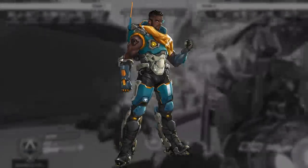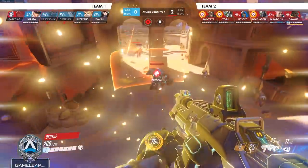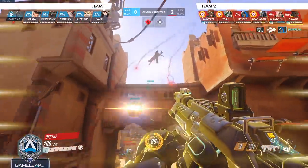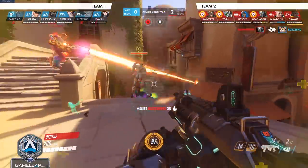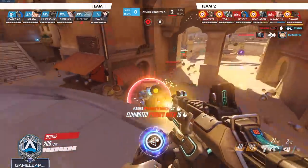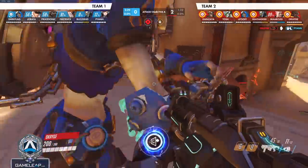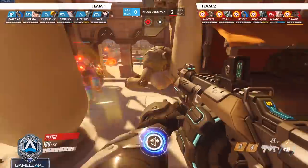Moving on to character number eight on our list, we have Baptiste. With Baptiste, you need perfect timing to maximize his most powerful ability — Immortality Field. Placing it behind natural cover makes it hard for enemies to focus it down. Right as the enemy is pushing in or overcommitting to kill your team and trying to get picks, if they overextend into you and you use Immortality Field at the last moment, you could get more potential value out of it — baiting enemies in, keeping your team alive, and perhaps turning the tables.